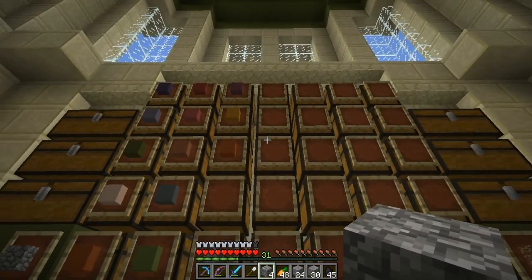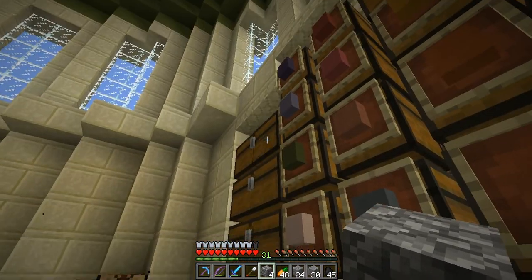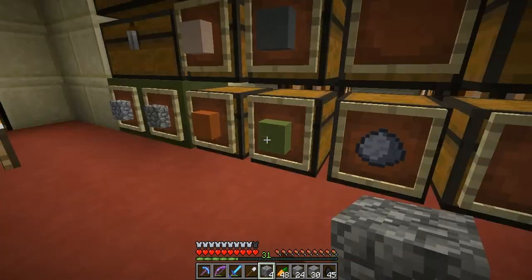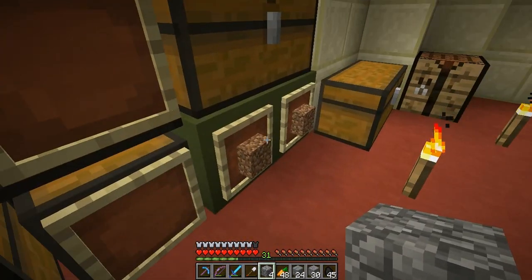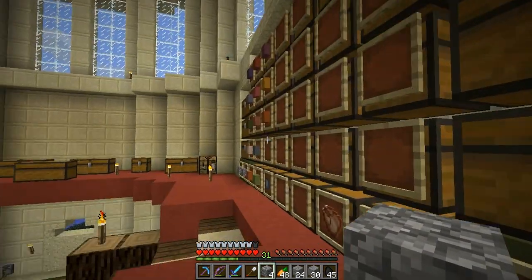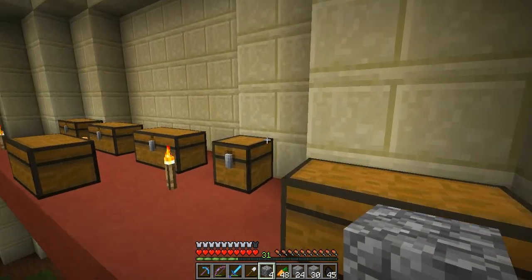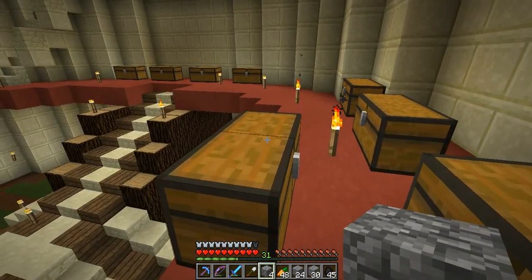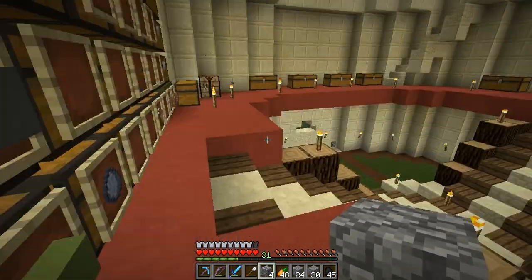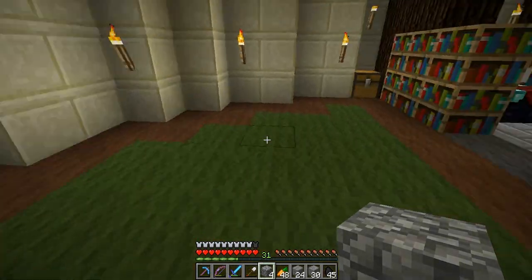I've got a group of single chests, and I'm going to have groups of double chests for items you get a lot of — obviously a lot of cobblestone, a lot of dirt. Probably going to want to have one for netherrack, might have one for iron. Anyway, that's the plan. But before we get into that, I have some enchanting I need to do.